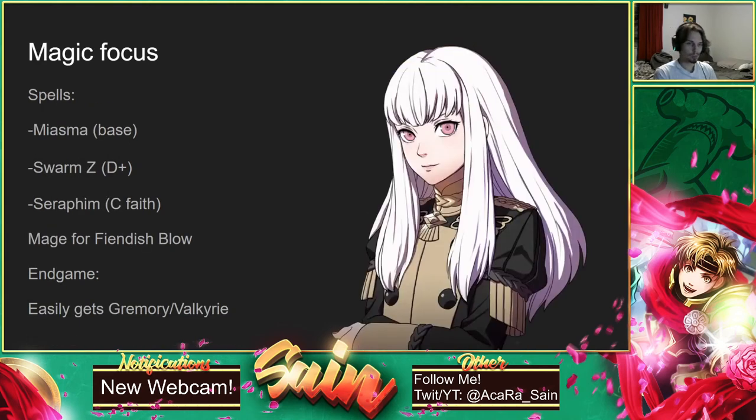Next up is Lysithia — the super crazy powerful one. She comes with Miasma and gets Swarm, which lowers the enemy's attack. She also gets Seraphim at B Faith, so she can do extra damage to monsters when you fight Sylvain's older brother. She has easy access to Fiendish Blow. Eventually she gets Warp, and she gets Dark Spikes to obliterate the Death Knight. She's super good — just let her go with her magic. Don't waste your time with Swords. She very easily gets into Gremory, and she also makes a fantastic Valkyrie, which is a super great offensive class for her.